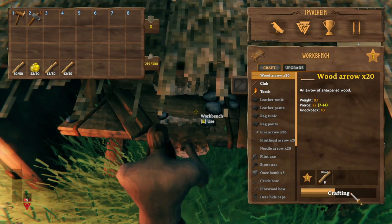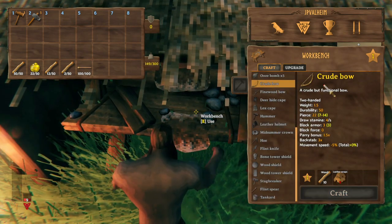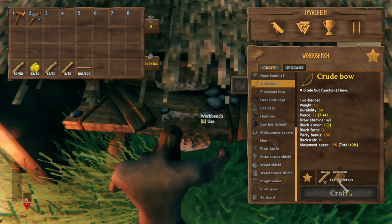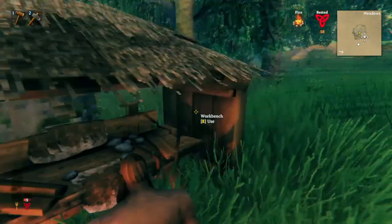We're going to make around 100 wood arrows. But to shoot our arrows we're going to need a bow, and to make the bow we'll need leather scraps — eight leather scraps, actually. So this means we need to go off and fight some animals.